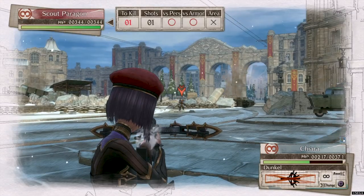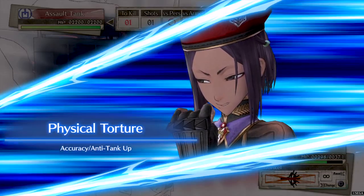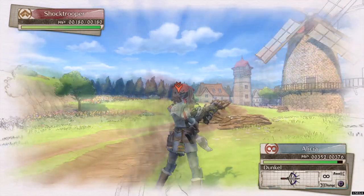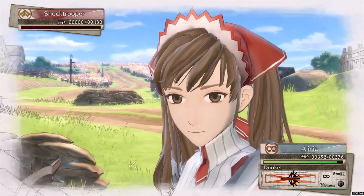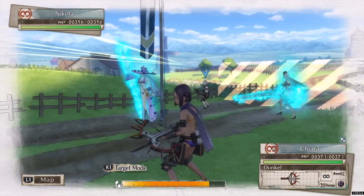Chiara and Nicola are okay — they're limited by their crossbows, although they can be turned into fairly strong anti-armor options. Their crossbow, the Dunkel, also becomes available for your other scouts if you're keen on using it without having to deploy Chiara and Nicola. The cast of villains also comes in swimsuits if you're into that sort of thing.